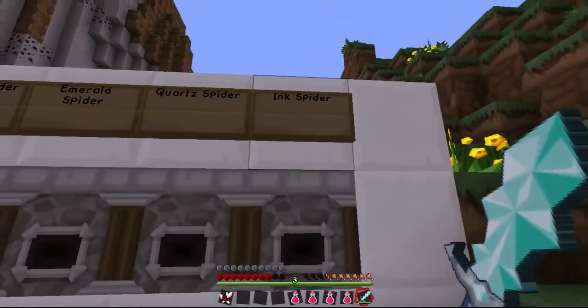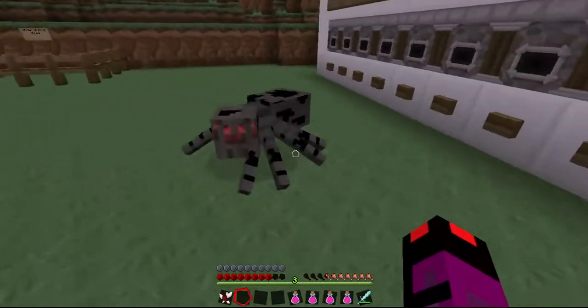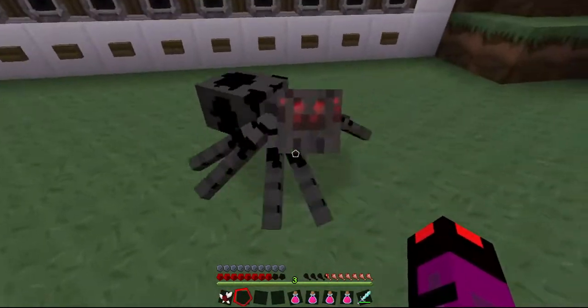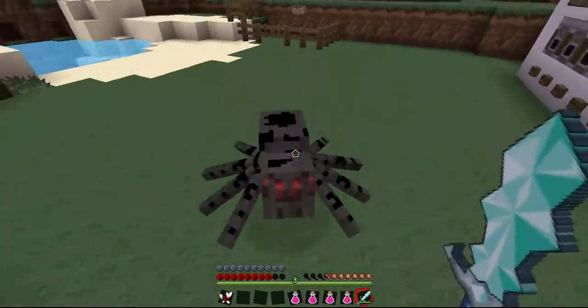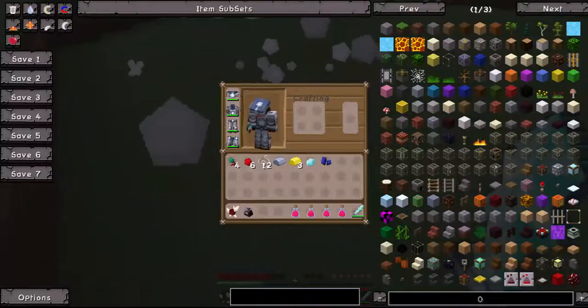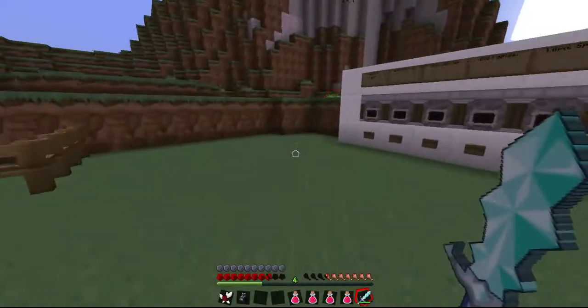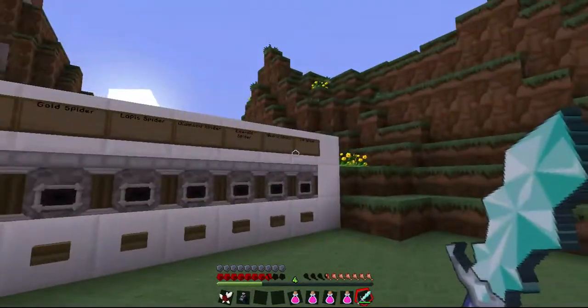Okay, the last one in the line is called the ink spider. Let's see what it does. The ink spider has this black inky-looking stripes on it. Once you hit it — wow, it really does some damage. You get ink sacs. If you don't like slaying squids, you can always slay an ink spider.